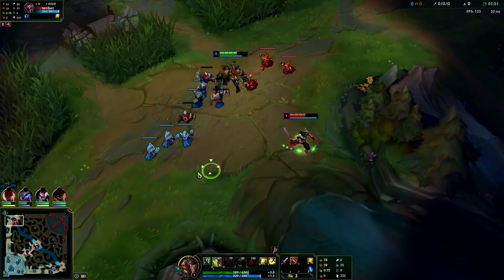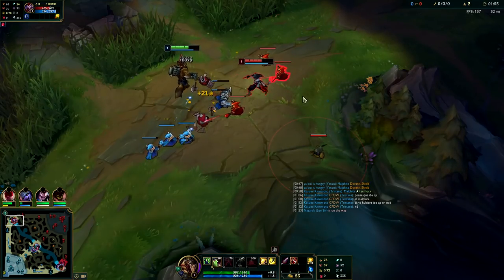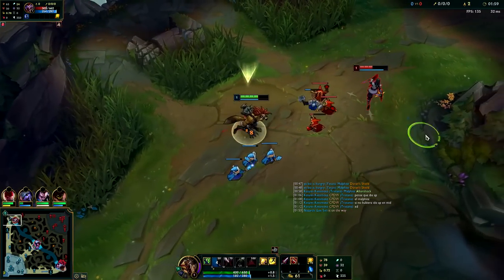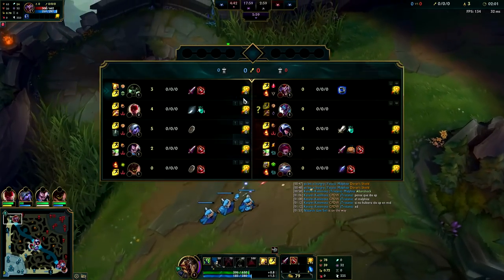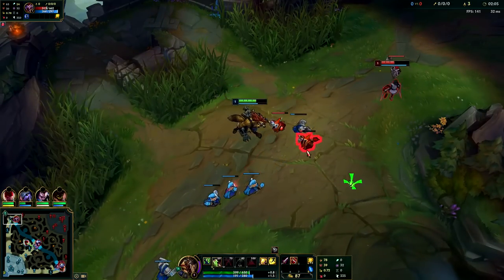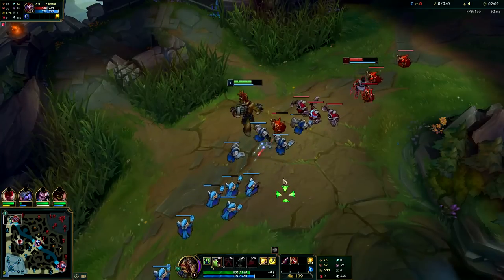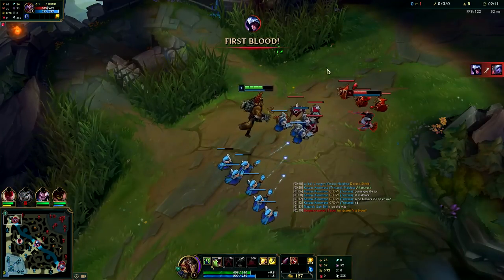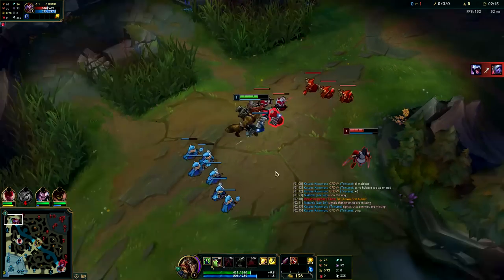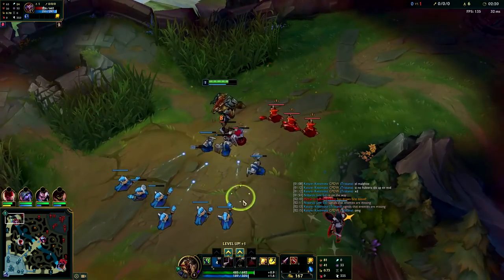Against weak opponents you just bully them around - don't let them get free CS, hit them with your Qs. Don't use your Qs on the minions to start out with, you need to use it on the enemies. I'm not going to keep chasing him though because of his boxes. I did go Barrier - Barrier on Warwick top is actually pretty legit. If you get ganked you can usually 1v2. If you're against a range champion you're going to want to go Second Wind instead of Bone Plating.